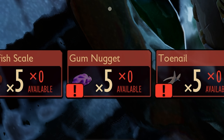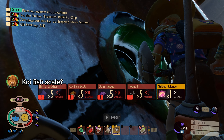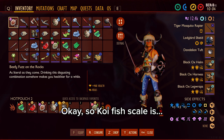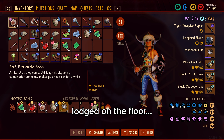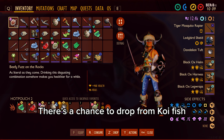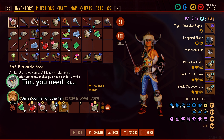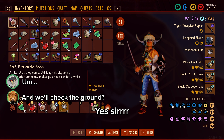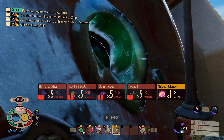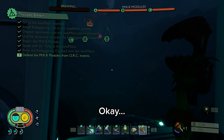We need five berry leather, five koi fish scale, five gum, five toenail. How did we get the koi fish scale? Probably the bay. Koi fish scale is lodged on the floor — you swim off the pond dust and it's harvested with a shovel. There's a chance to drop from koi fish when attacking with any weapon. Sam's gonna fight the fish and we'll check the ground. I'll get the berry leather — that's kind of a hard one I think.